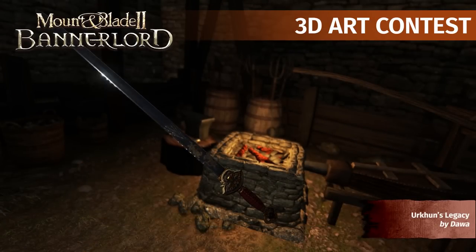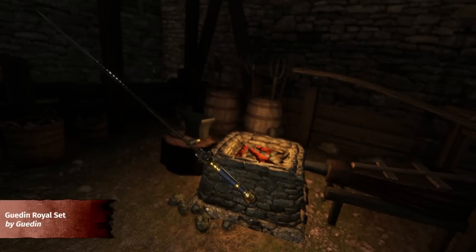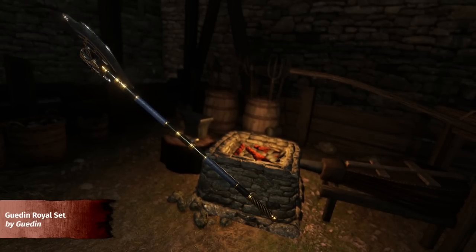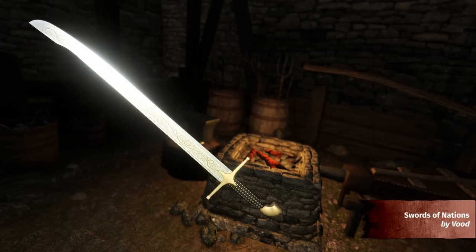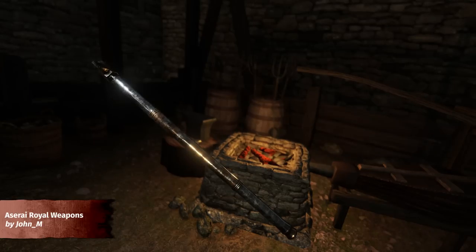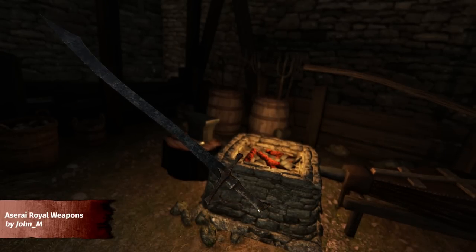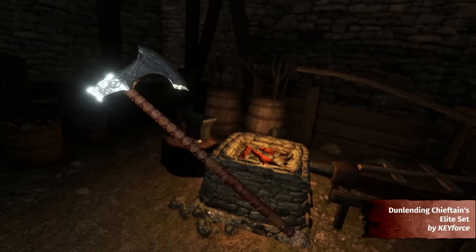Next up, we have the 3D Art Contest. Participants were invited to create a royal melee weapon set worthy of being used in battle by the highest of nobles. Each weapon in Battlelord is composed of multiple crafting pieces spread across a number of categories, allowing for the creation of hundreds of thousands of different weapons. Submissions had to be implemented correctly so they fit with existing crafting pieces and work through the crafting system. We evaluated each submission carefully, paying close attention to visual appeal, use of original concepts, sensible triangle counts, texture map sizes, and compatibility with the native crafting system. Our judges had a very tough job — the submitted weapon sets were nothing short of amazing, and the submissions were incredibly close on the scoreboard.